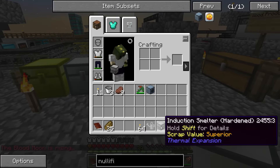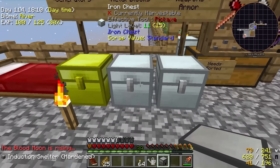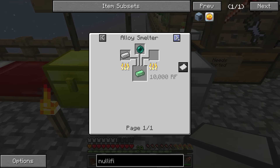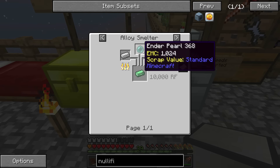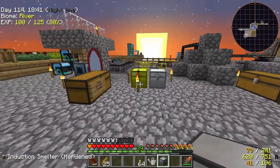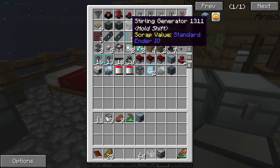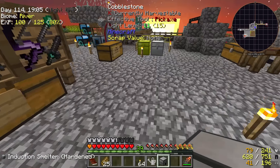I've got this induction smelter now, and it's pretty useful. I was looking at how to make pulsating iron — you cook it in an induction smelter with iron and an enderpearl for 6,000 RF, or in an alloy smelter with iron and an enderpearl for 10,000 RF. This is one of those alloys you cannot create in the Tinker's Construct smeltery.